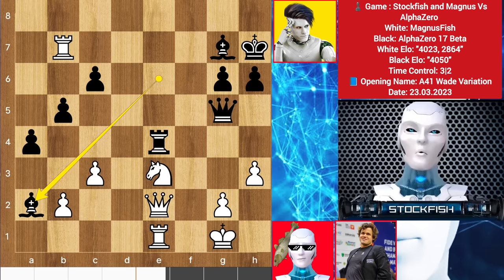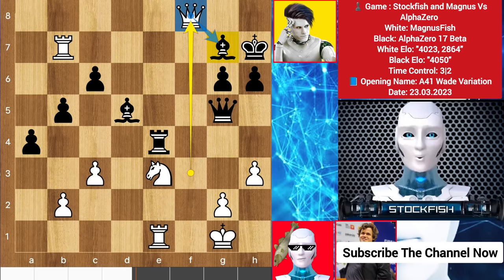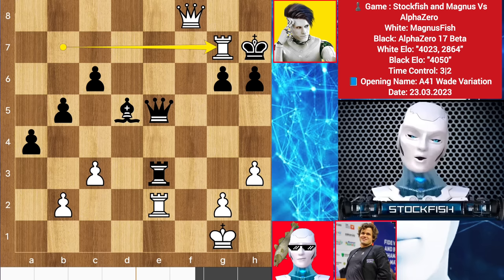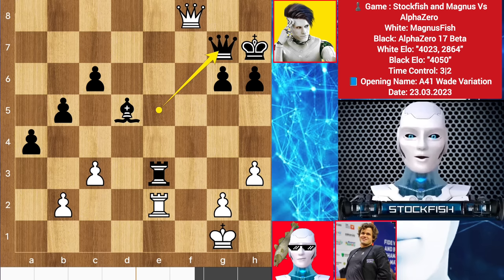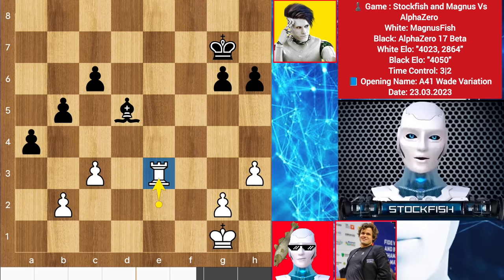Bishop here, rook b7, queen here, rook e1, bishop takes pawn, queen here, bishop backs, queen goes to f8 threatening mate in one. So queen to e5, rook e2, rook takes e3 — taking the rook isn't the best. We have rook takes check, queen takes g7, queen takes check, king takes, rook takes. Now alpha has a bishop against our rook.